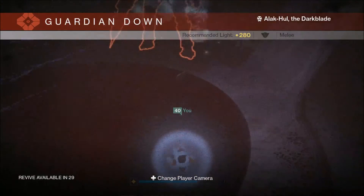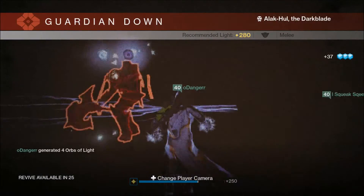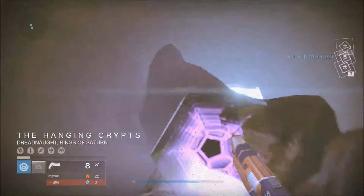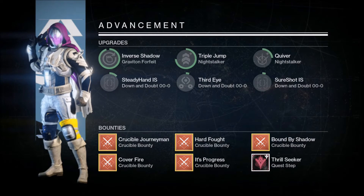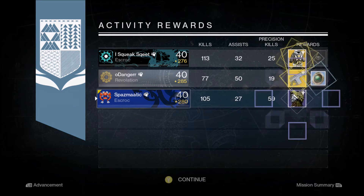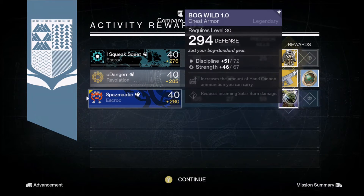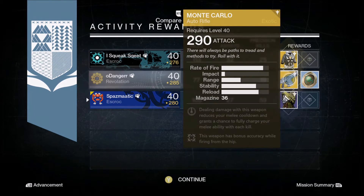I am enjoying The Taken King a lot so far. This is my first nightfall completion for The Taken King and I was pretty excited. I got a legendary chest piece called the Bog Wild with 294 defense, which I was really happy about. My friends got a Monte Carlo and a Heart of Praxic Fire.